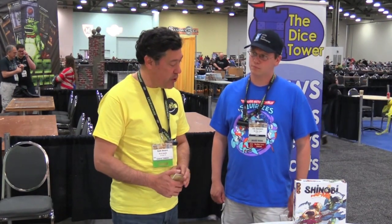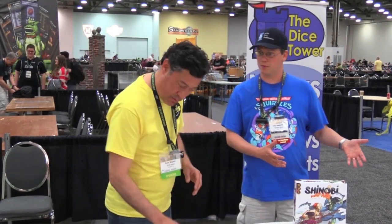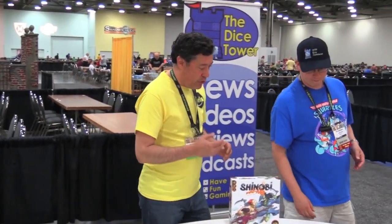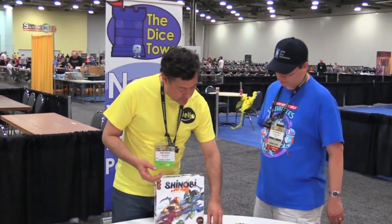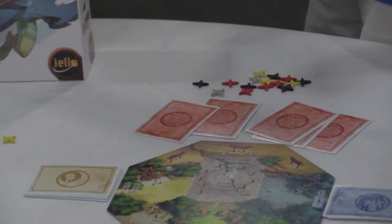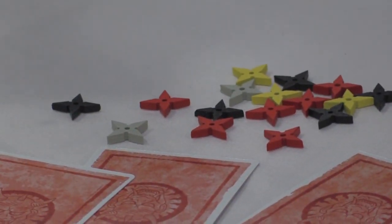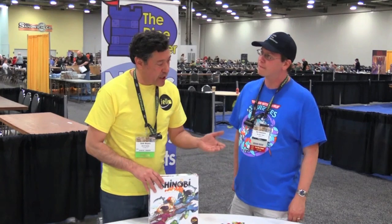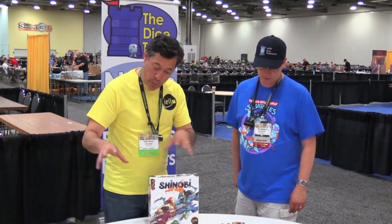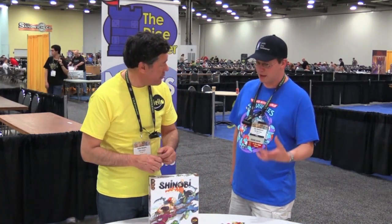Whoever scores the most points wins in the Grasshopper mode. Now that you've scored points in Grasshopper mode, let's move over to Master mode. Your points determine how many of these little power tokens you get — they're shurikens. These are lovely little wooden shurikens. The winning player of that hand will get four, the next player might get three or two, with a decreasing value depending on the number of players. We will have played three hands, so we'll have accumulated a fair number of shurikens.